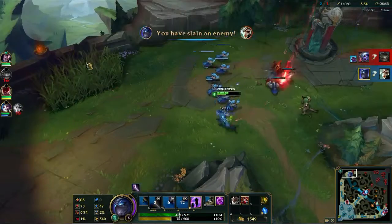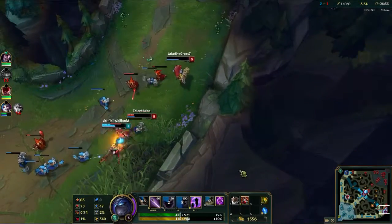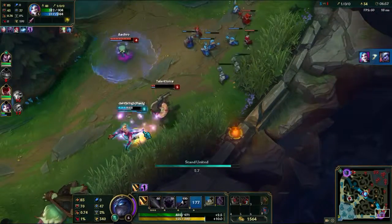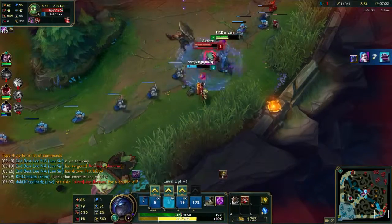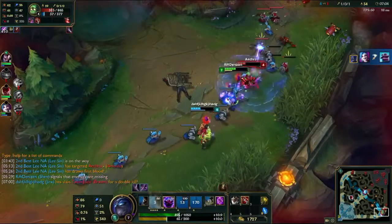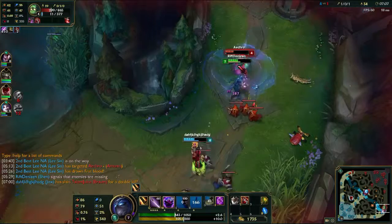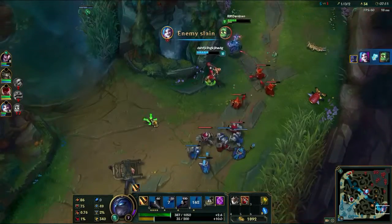Right there I went in on her because I had the Vorpal Blade, the Shadow Dash, and my Ki Strike up — gives me a lot of burst that she wasn't quite anticipating. And right here is the turning point of the game. I end up saving Jinx. She has two kills so far, and I'm just hitting Amumu where I get the chance, trying to weaken him. I throw the Vorpal Blade, and that's enough for her to get three kills.